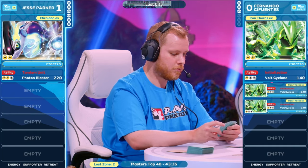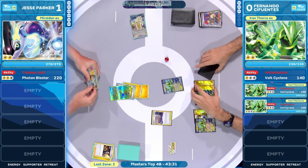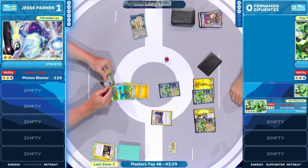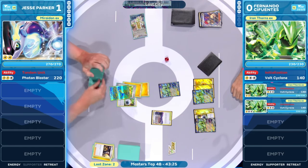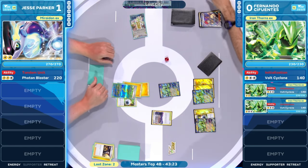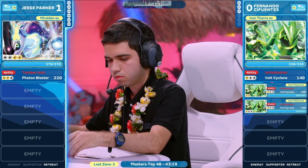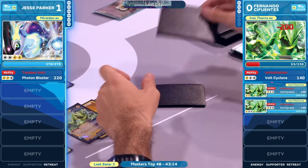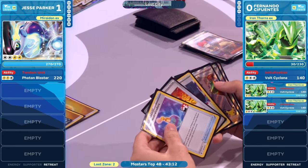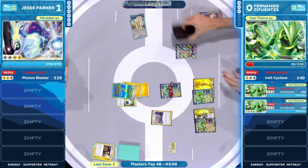Finds the Ultra Ball for Zapdos — only Energy available is the Double Turbo Energy. Would have had the exact knockout, and instead it's just going to be a little short. That's not good here — you hate to see it, but that is all Jesse Parker can do. Swing into this Iron Thorns EX — it's not going to be enough to knock out. As you can see on our screen, it's holding on by just a little bit of HP.